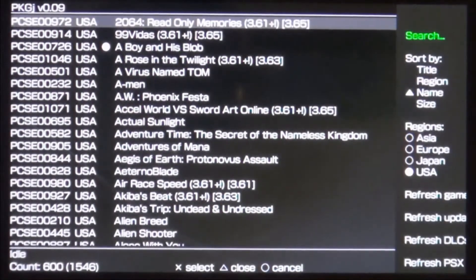You can access that by hitting triangle and going down to 'Refresh Update.' In this version it's not pulling any updates, but there is an update to PKG J, so what we need to do first is close this.